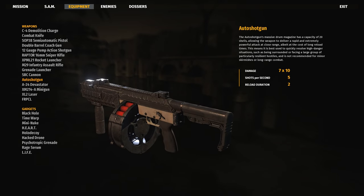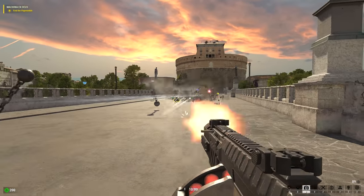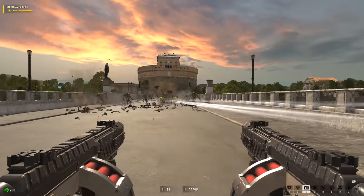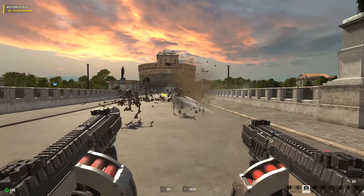Next, the auto shotgun, which is exactly how it's pitched — a shotgun that shoots automatic. It's been a long day. This can make quick work of any group of enemies and earns itself a death score out of 10.